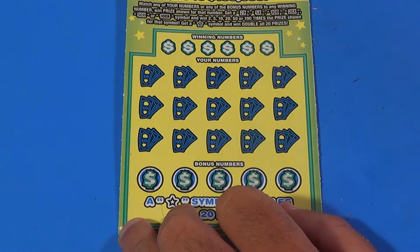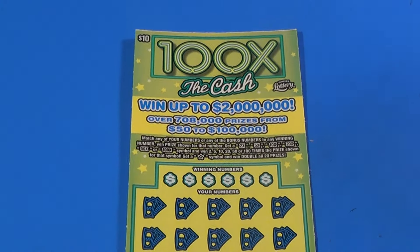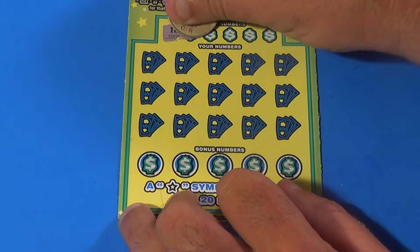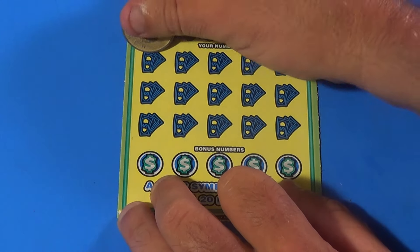On to our last ticket — it is a $10, 100 Extra Cash. We want to match winning numbers or find multis up to 100. Star symbols are a double win all. Winning numbers are 18, 1, 35, 12, 43, and 42.